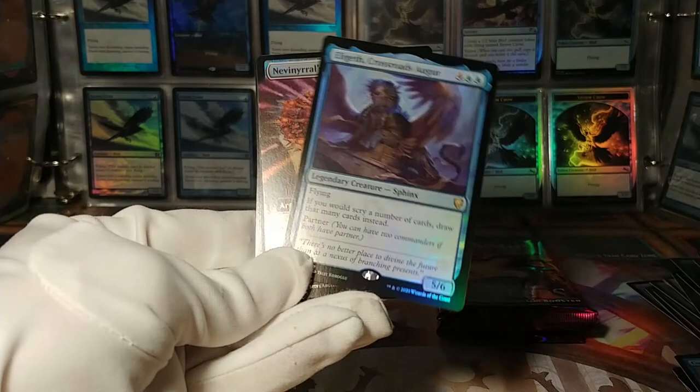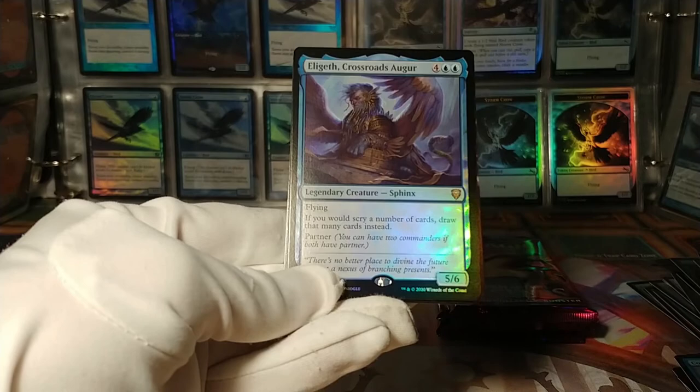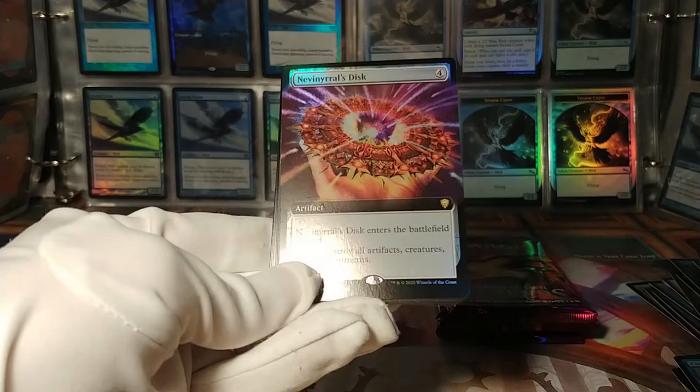What is the Crossroads Augur? If you would scry, draw that many cards instead. Partner. Well, hey — that's one way to draw a ton of cards. And it's a partner commander — you can just staple that into any other partner commander and give yourself a crazy draw engine. Foil full-art Nevinyrral's Disc, kind of nifty.